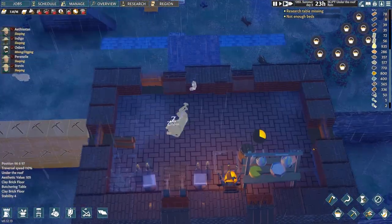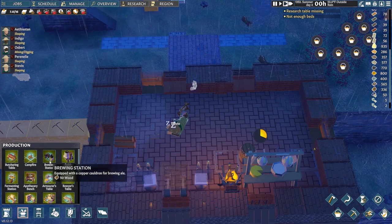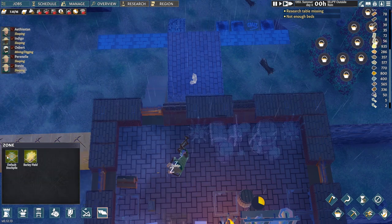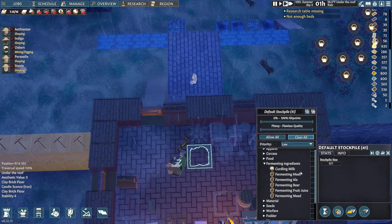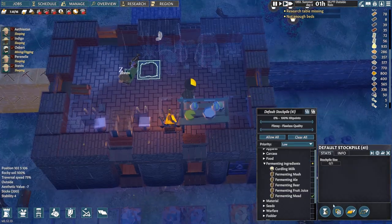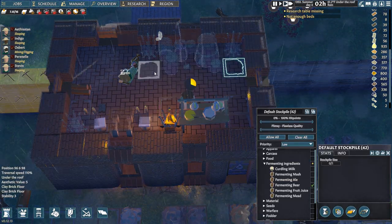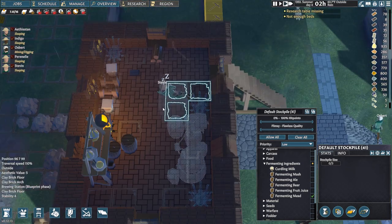While we wait, let's go ahead and add a brewing station. I swear these settlers are always asleep when I want them to do something. Let's add some heaters, a cozy chair for them to sit on while they drink or watch people play backgammon, and of course some more stockpiles.